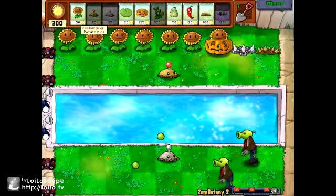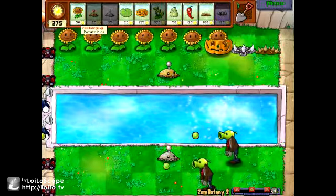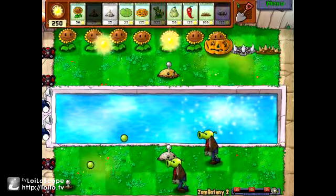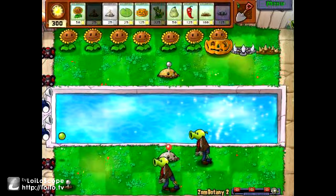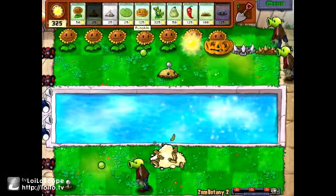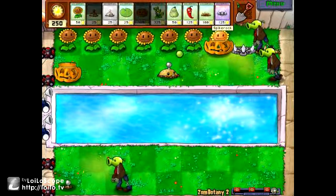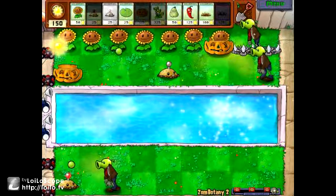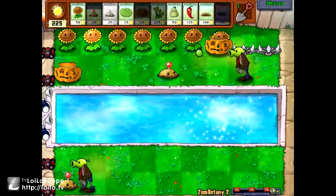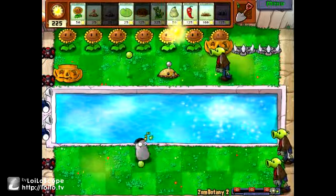What's funny about potato mines is they take a certain amount of time to charge — to actually rise above ground. So what I recommend: pumpkin first, and then another spike rock. Three-peas are one of your best friends for a mode like this.